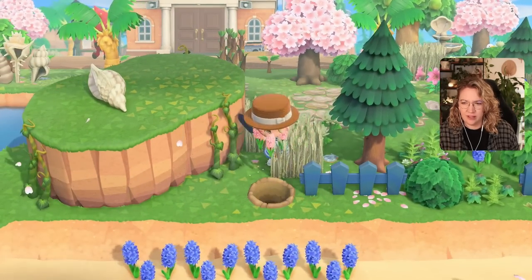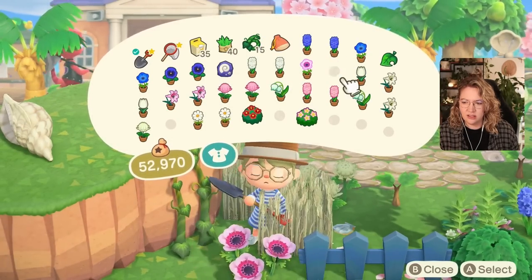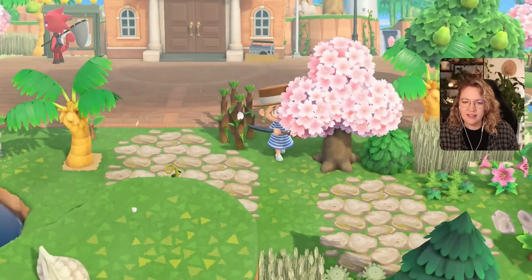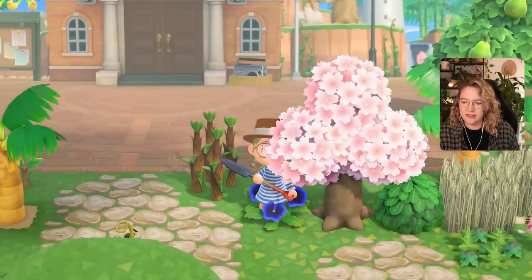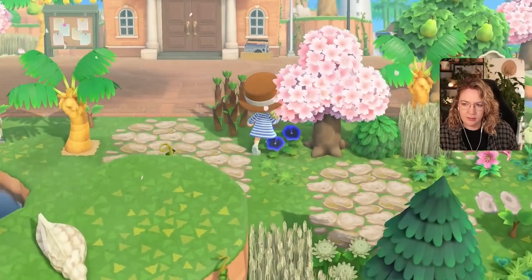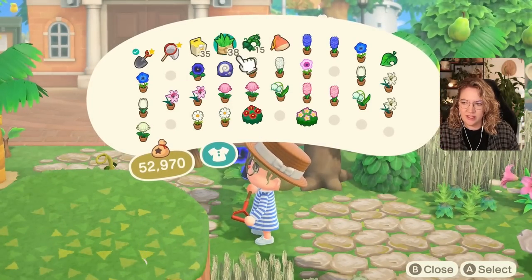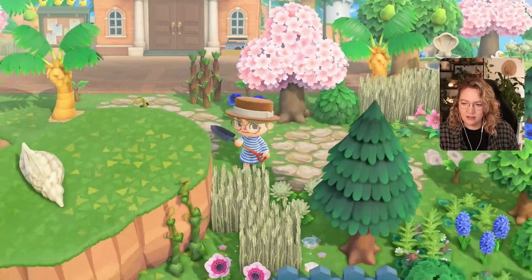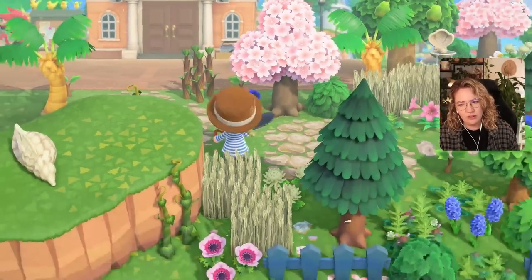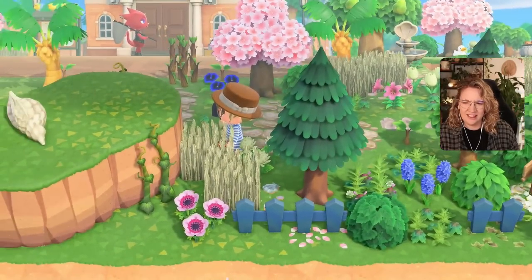And then maybe this one is a windflower — something a little bit more contrasty. So the windflower there. Maybe this is also just a shrub I still have to get. I want this to be blue flowers — I'll try a blue pansy and then maybe just two weeds. One weed behind the tree, and another weed here, and then maybe this could be hidden behind the weed field.